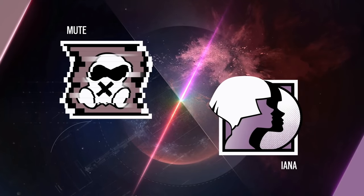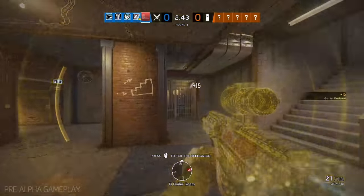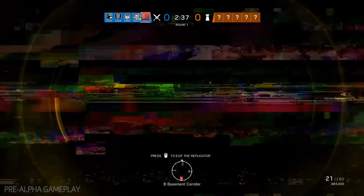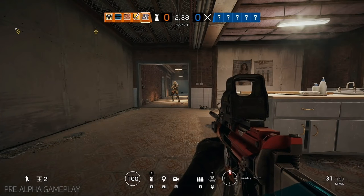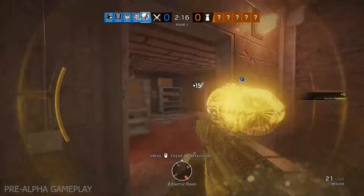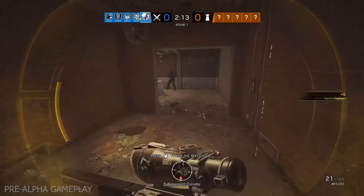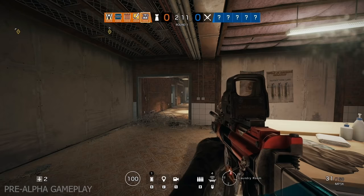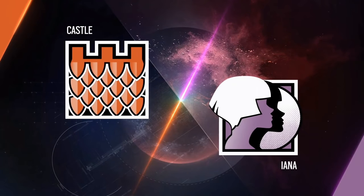How do you conceptualize playing against an operator that can be in two places at once? We have two passive counters. First, Mute — the first range of the Mute jammer will reveal to everyone that it's not the real Yana, so it will start to flicker. If Yana's hologram enters the second range of the Mute jammer, it will get destroyed. The second passive counter is electricity — the hologram is super fragile, so any damage will destroy it. Leave barbed wires electrified on the floor and she won't be able to go through. And since the hologram cannot deal any damage, it won't be able to destroy barricades or go through Castle barricades, so it will stop navigation there.